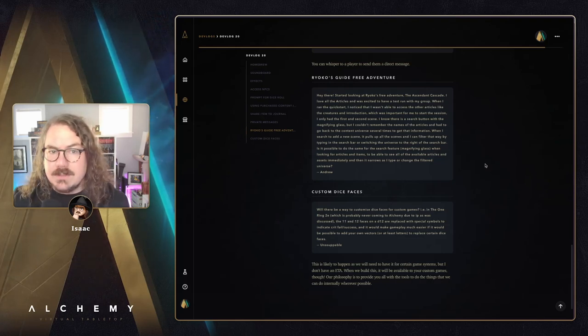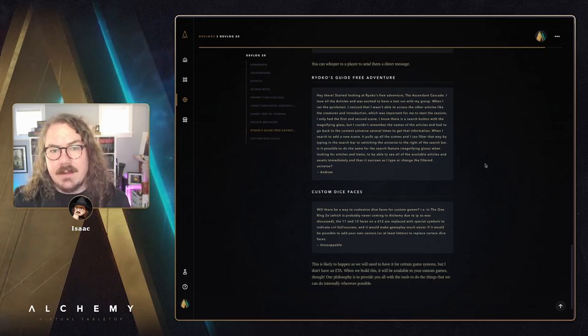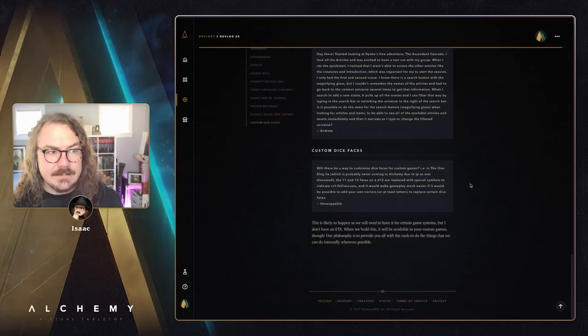That same world-building tool is what we use to build Ryoko's Guide — all built with just universe tools. Our philosophy is to always give those tools to you as much as possible, to give you the power to do the cool things that we do. So once dice faces are available for us, they will be available for you too. That wraps up Q&A for this week — thank you for all the questions everyone and keep them coming.